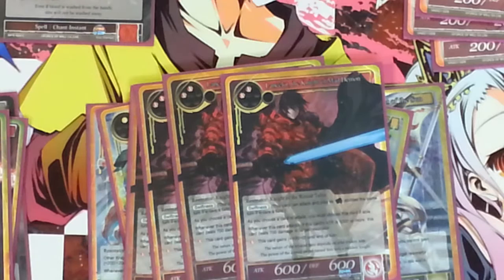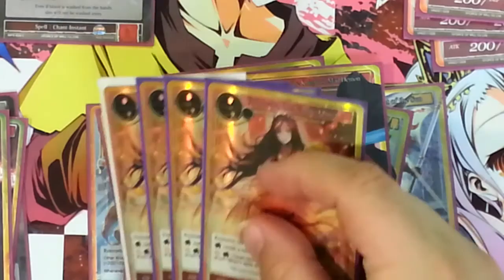Also, if he swings and his attack is a thousand or more, you do 700 to target Resonator. He is sort of the bread and butter of the deck — he kills your opponent's creatures, makes sure you're doing heavy damage, and he's really easy to manipulate up to a thousand attack power.